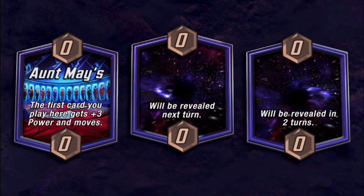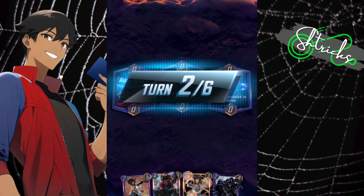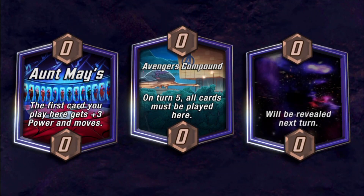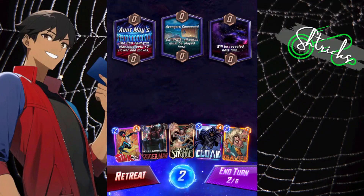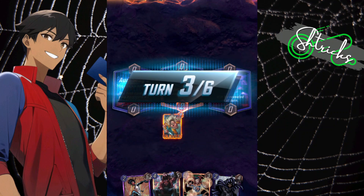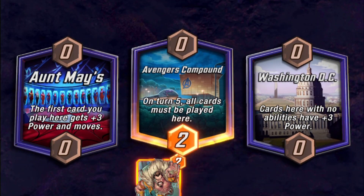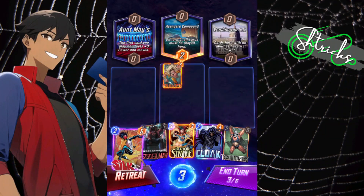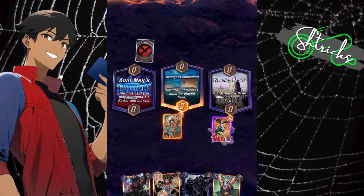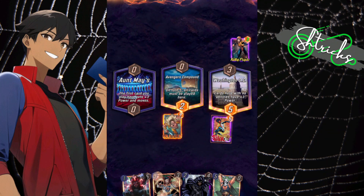Ant Maze coming into play again — I got nothing to play there. Avengers Compound, let's see what we can do. I don't have anything for Ant Maze yet. I like putting Craven down with Silk because since Silk just kind of flies all over the place, Craven will eventually get a buff. Putting Silk over in DC. He's using it to buff up Kitty Pride — not a bad move at all.